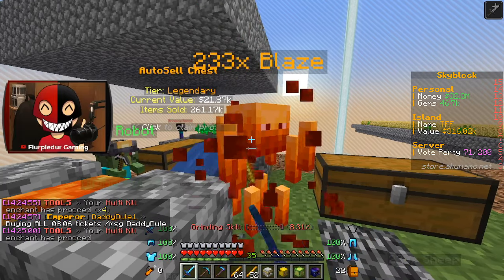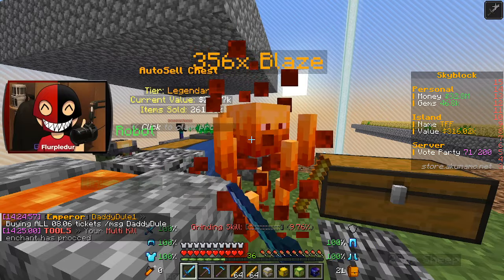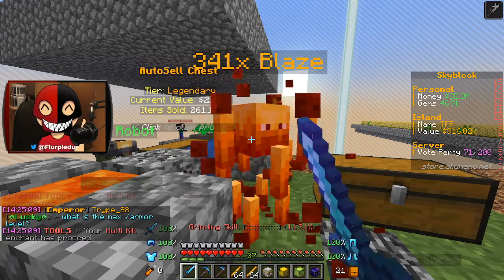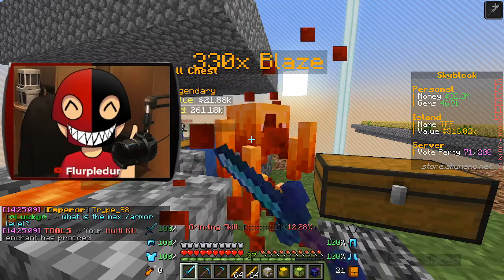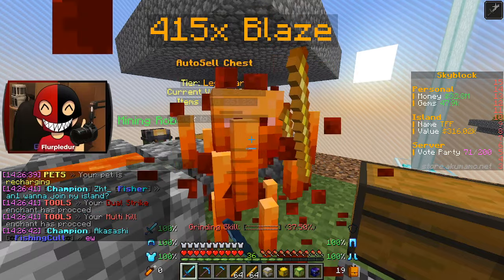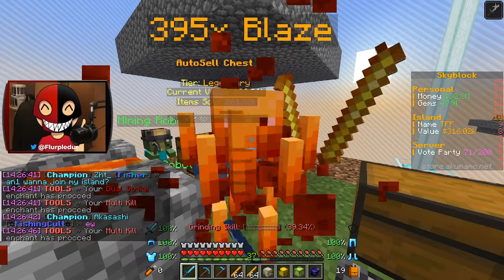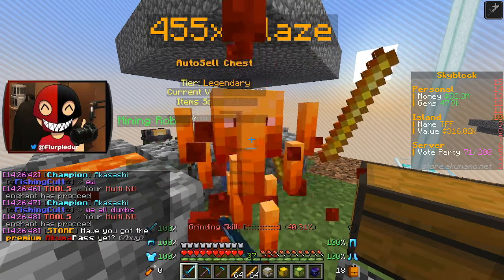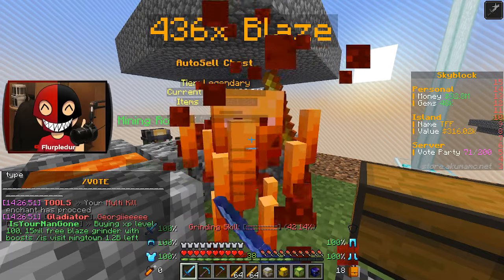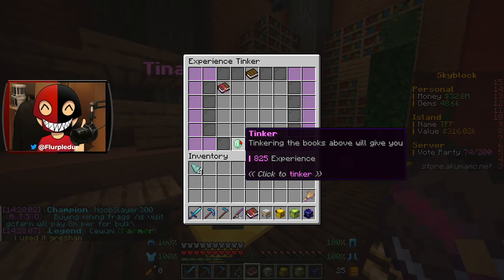Then I need to get all the way to like 60 or 70 just to throw enchants on. I miss when my robots were overpowered and I had infinite experience and gems — that was good, but I get them nerfing it. I'm thinking if I burn some of the books that I don't care that much about, I could get some of the experience back. Like, I kind of like the idea of getting value tickets from grinding, but do I really care that much? No. I'm okay burning this one — let me see what that's worth first.